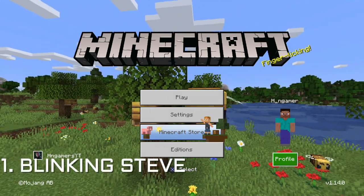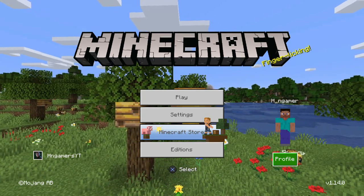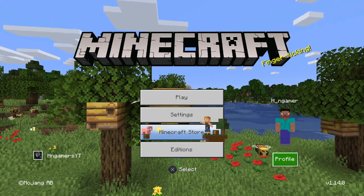So first things first, on the menu, with your character, with whatever skin you have on. For example, if you use the Steve skin, as you see with my character right now, you see your character's eyes blink now.